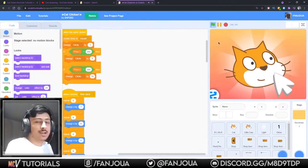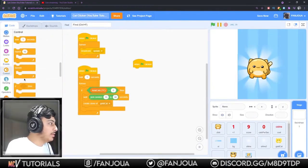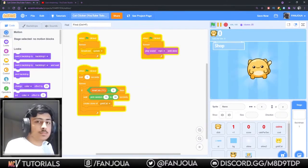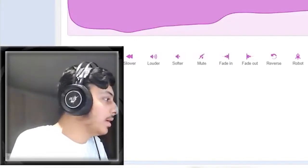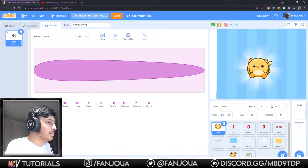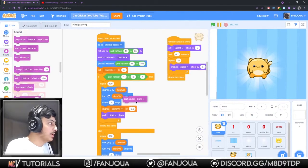Let's export this. When the green flag clicked, forever play sound. It's good. Now we'll add a clicking effect and that would be it. Yeah, this is looking good. Okay, start sound.